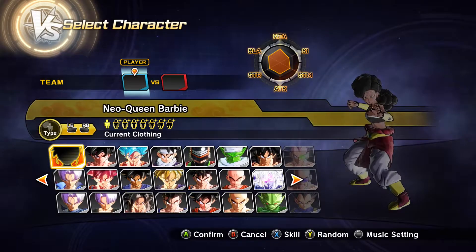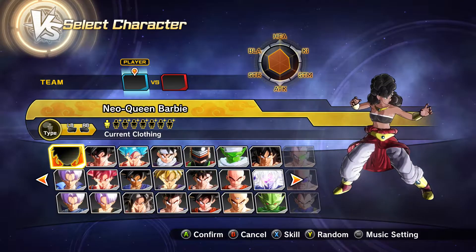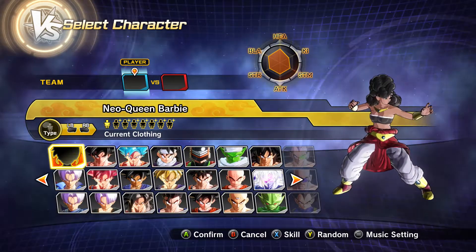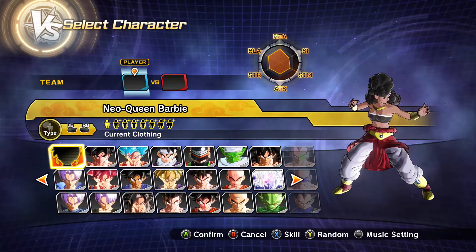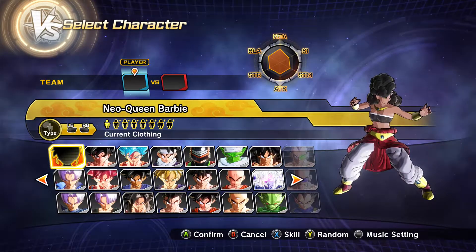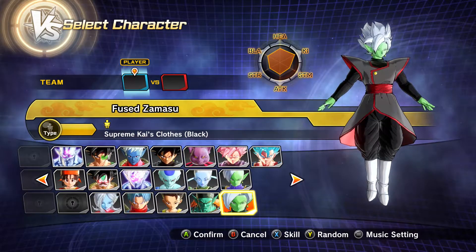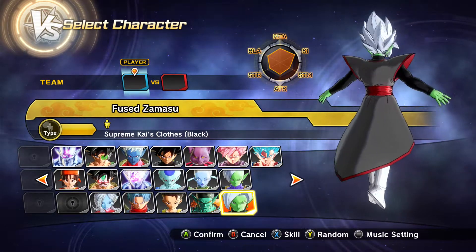What's up everybody, welcome back to my channel, it's your favorite gamer girl Angelic Barbie. I'm back with some Dragon Ball Xenoverse 2, playing DLC pack number four. We have two brand new characters — in the last video I played with Super Saiyan Blue Vegito, and today I'm gonna be playing with Fused Zamasu.